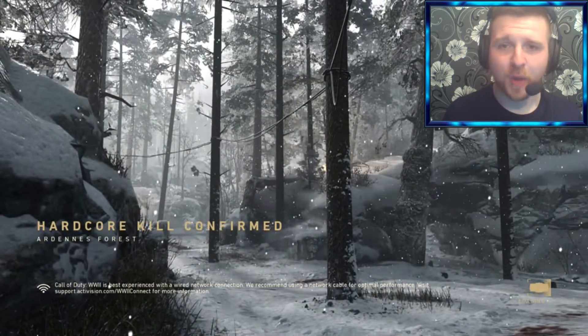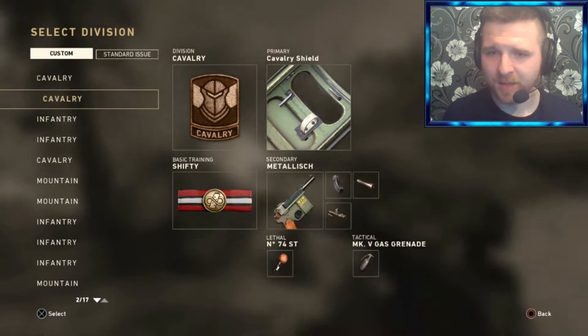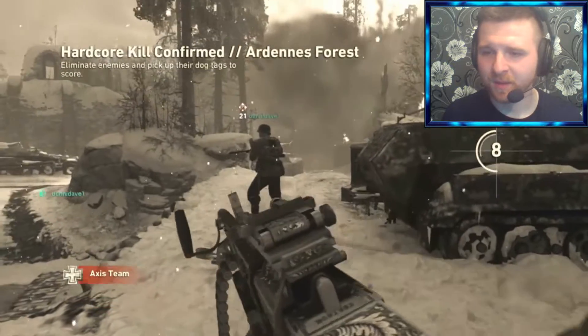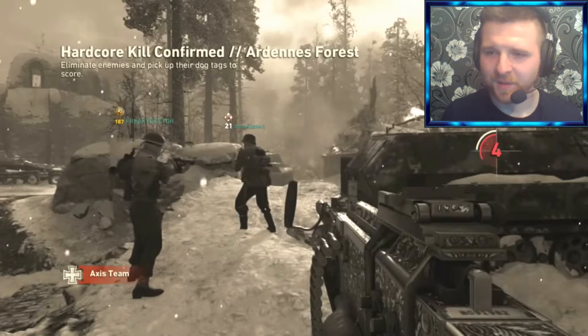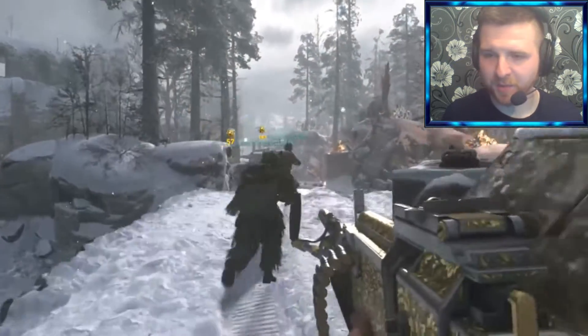Let me know down below in the comment section: do you have the Sentinel 2 heroic variant of the Stinger? Let me know. So as you can see, I've got a quickdraw on it, I've got a grip, and I've got an FMJ on it.